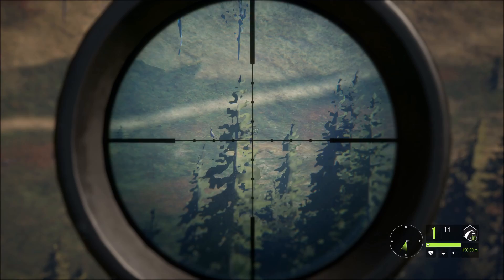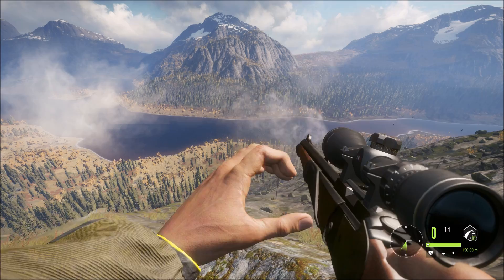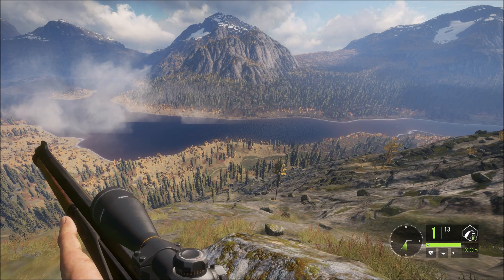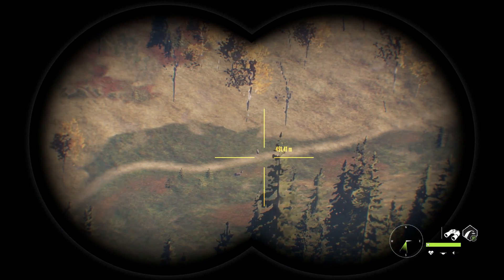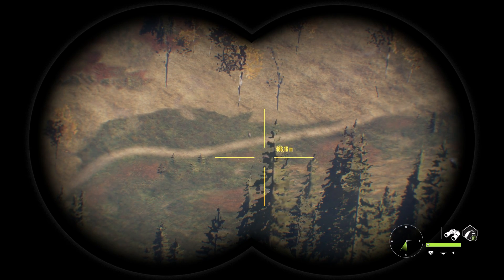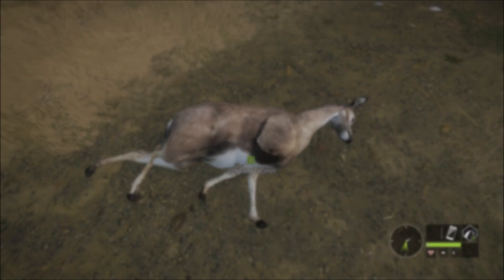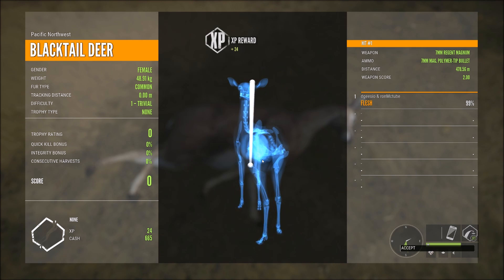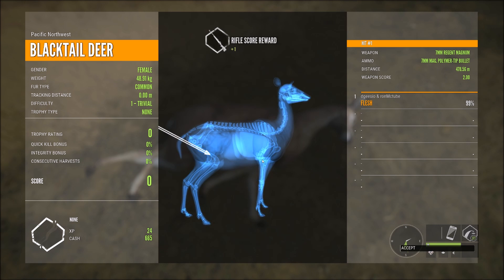Moving on — we're onto my personal best long range shot. I've been practicing this, I'm trying to get a perfect 500m shot. Here we go, this is my new personal best. It's very close, it's right up there — not 500 yet, but we're getting there. It was a black tail female. I used a 7mm Regent instead of the 338 Rangemaster. The deer's head is down — that means it's wounded and it is going to die. So we've just got to go down and collect it and see if it's broken my old PB, which was 466m. Here's the black tail — the range is 478.5m. That is a new personal best, very happy with that. That's been me, Ron McTube, playing theHunter: Call of the Wild on PC. Please subscribe to my YouTube channels and thanks for watching. Bye bye.